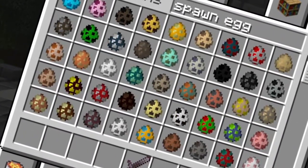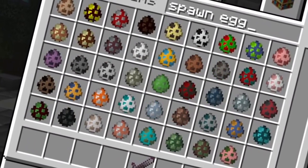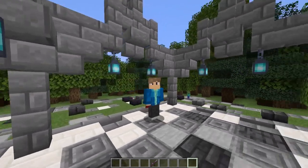In Minecraft 1.19 there's a total of 71 mobs. I'm gonna talk about every single one of them and how cool they are.